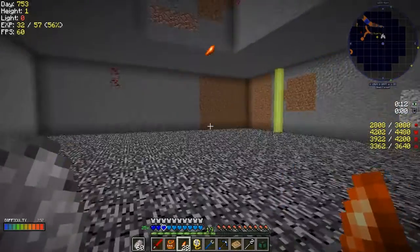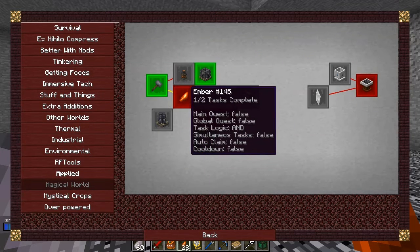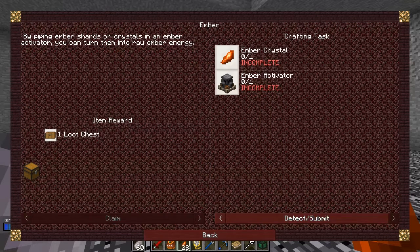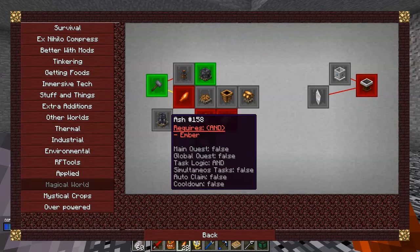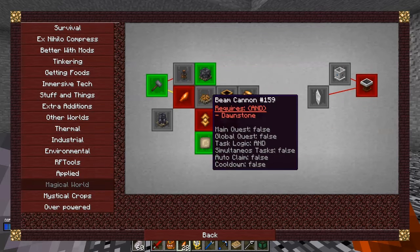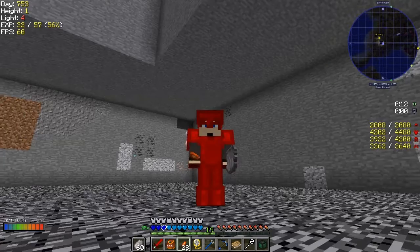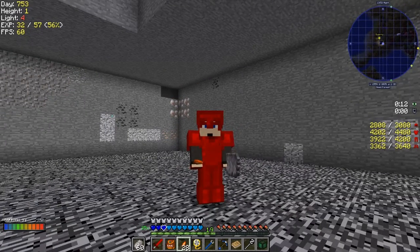So next thing we have to do is build a refinery. In the magical world questline, we've now completed this quest. We've got our ember shard and there's a second part - we have to make an ember crystal and an ember activator. At least some progress has actually been made. The ember crystal is presumably made by the ember activator. The next step looks like it'll be a refinery or something. It's a bit confusing - I think it should have started from here and worked its way across. That's it for this episode - next time we're going to the Twilight Forest to deal with the Lich and the Naga.